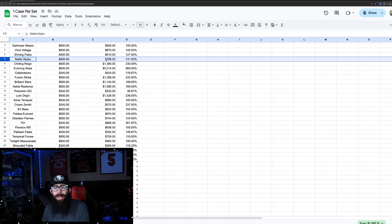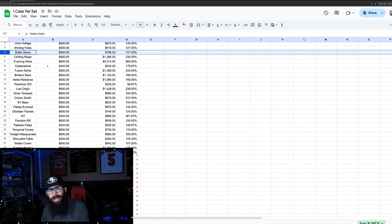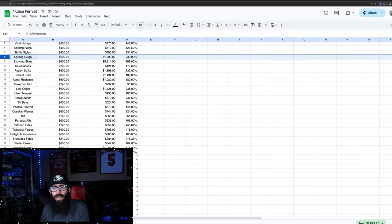Battle Styles isn't up that much either — it's the set that introduced alternate arts, so I do think it's a cool set, but it's not the strongest. Chilling Reign — $600 a case, current market is $1,380 per case. Those are some pretty decent gains — you're over 2x-ing your money.